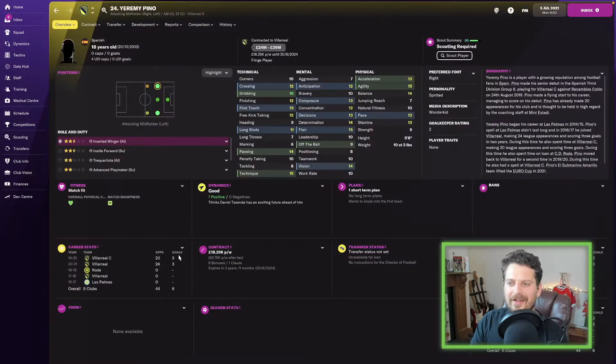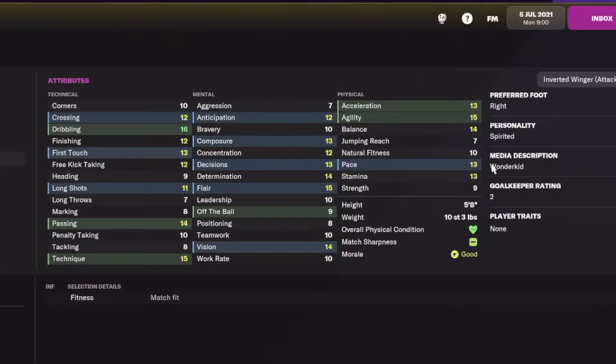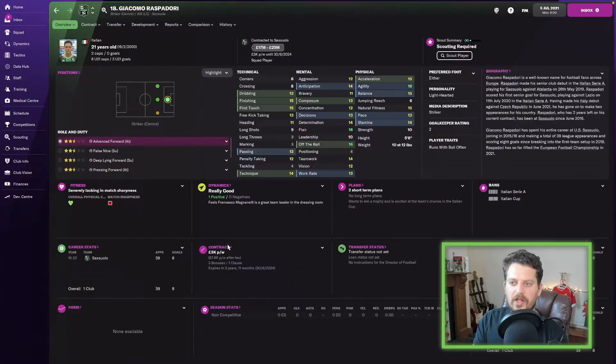Irami Pino next — an 18-year-old Spanish player who will cost between 24 and 36 million at the start of the game. He's already got dribbling of 16, and different saves can mean different potential, but generally there won't be a whole lot of difference. He looks very very good here and is also described as a wonderkid.